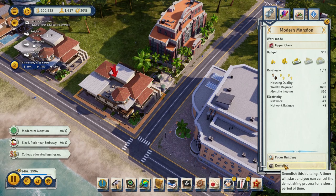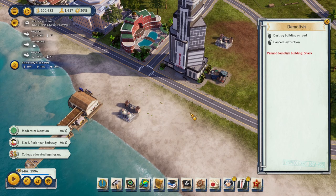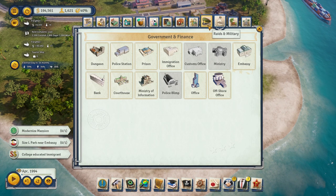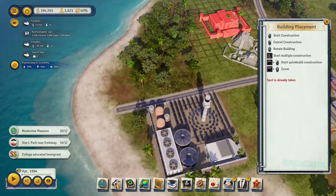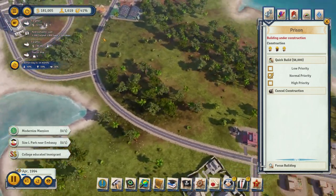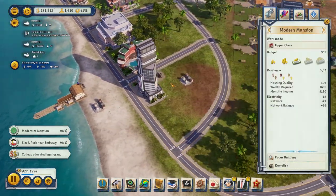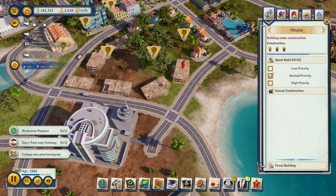We want to build a jail this episode as well. We can build it right here. I was going to build it regardless but a mission request came in for it — two birds one stone. I forgot we even have elections right now. In Tropical 5 it was so annoying when they jailed somebody because they had to run to them and run back — I hope it's not the case here.